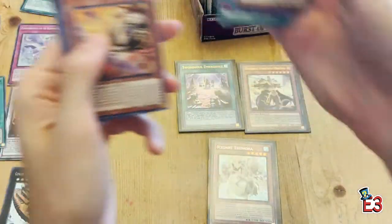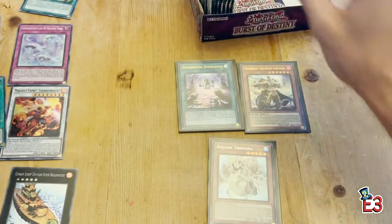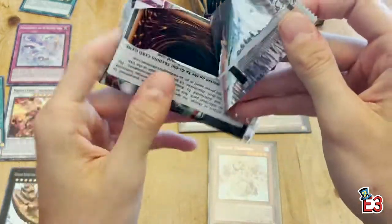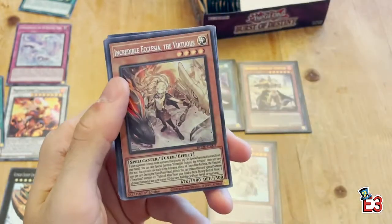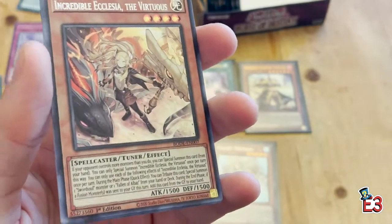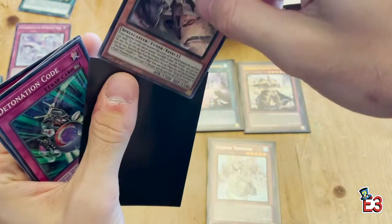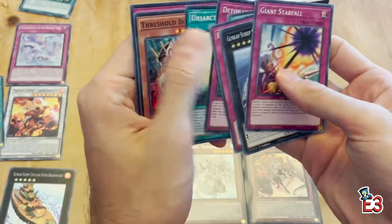Swordsoul, Floowandereeze, and Street again, Starry Knight Penguin on the second side. Here we go — another secret rare! Incredible Ecclesia the Virtuous — wow, totally forgot Ecclesia was in this set! Another secret and we are off to a good start on the second side. Now we've got two secrets and two ultra rares, looking to pull two more.